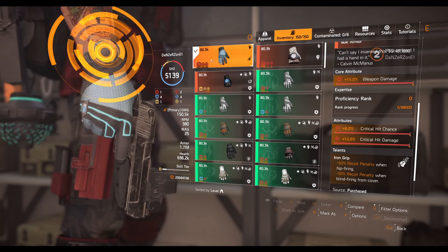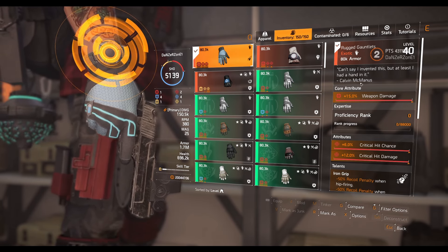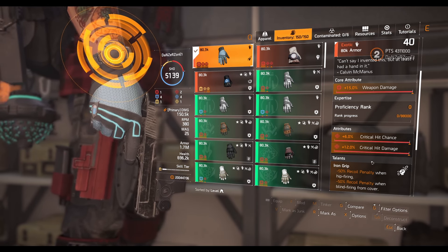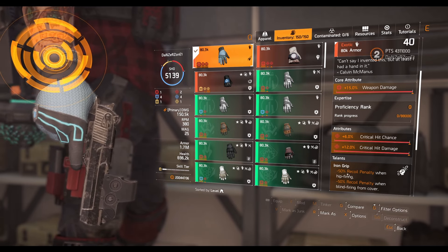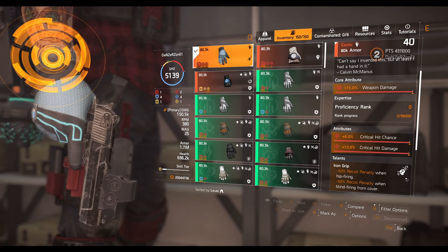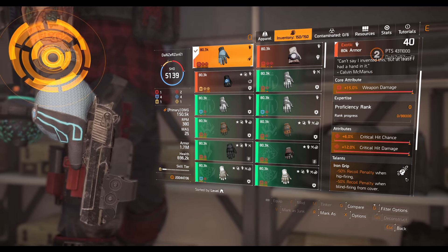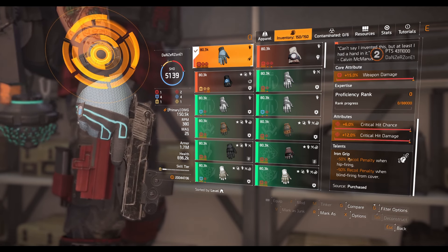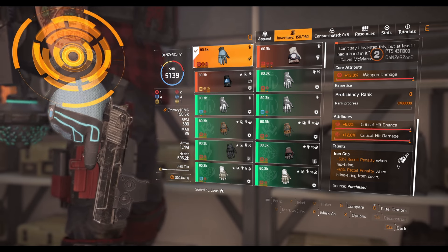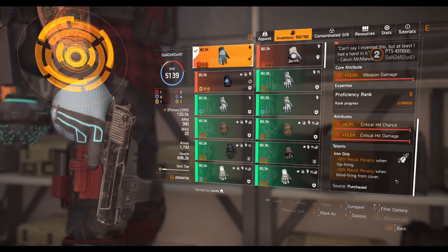Our first exotic item is the exotic gloves called the Rugged Gauntlets - they actually look pretty cool. They come with weapon damage, crit chance, and crit damage attributes. The talent is called Iron Grip: 50% recoil penalty reduction when hip firing, as well as when blind firing from cover. So if you get surrounded in a legendary mission and you're in cover blind firing, you're actually going to hit something. It's specifically for hip fire and blind fire, not normal aimed shooting.